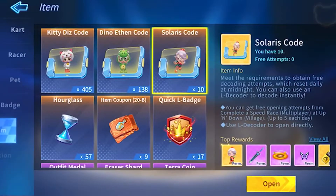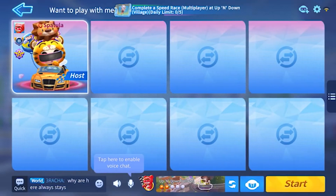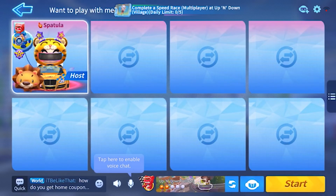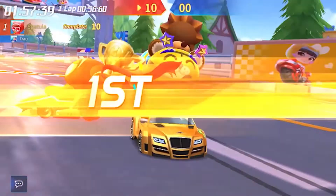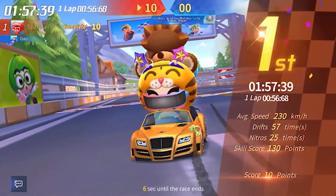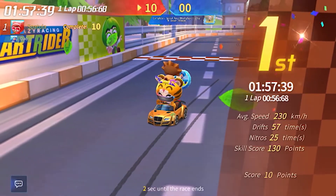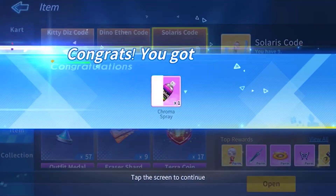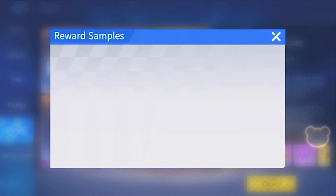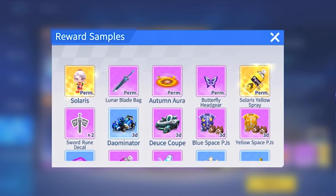Let's do one of the races that allow you to open it. Solaris Codes — you need to do Up and Down Village, so there we go. I have just completed it, so let's see what is in it. And open. Free open. Oh, I got one Chroma Spray. What did I even expect, really?